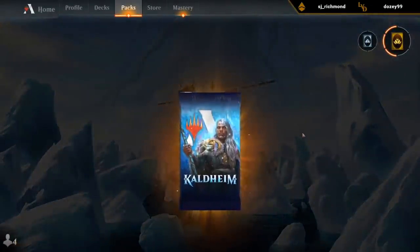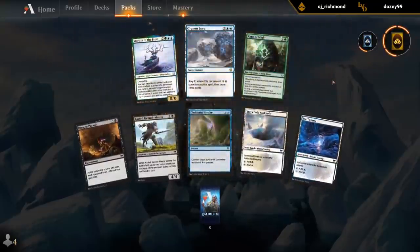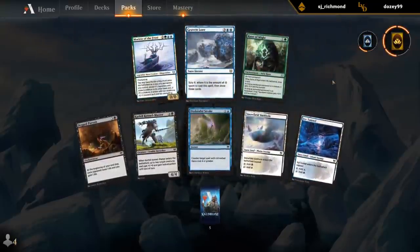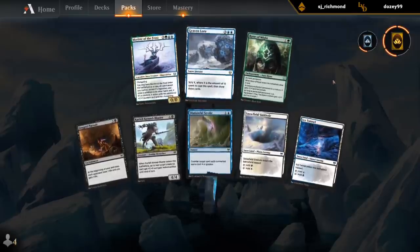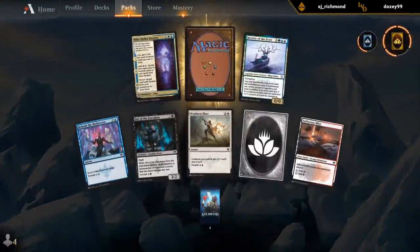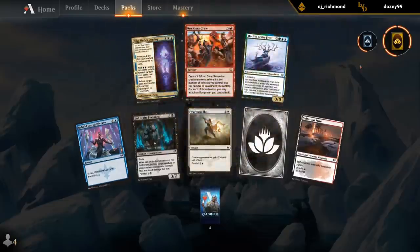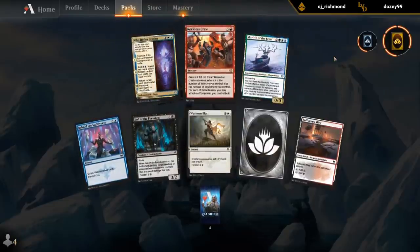Crack some packs. Gravenlore - also a nice one for this type of snow deck - would probably be my pack one pick one here. A Reckless Crew - is this the worst rare in the set? There's probably a couple bad ones. Yeah, probably just Behold here. Sarulph is great - I think I would give Sarulph a try. Would also fit in nicely in the type of deck we just drafted. Clarion Spirit's also great. Raven. Ice High Troll we didn't end up getting in this draft - also would have been nice.